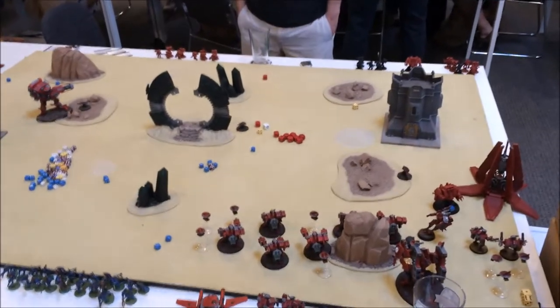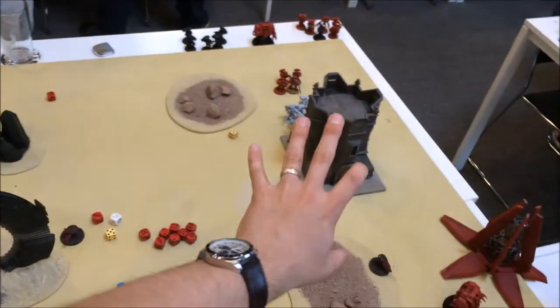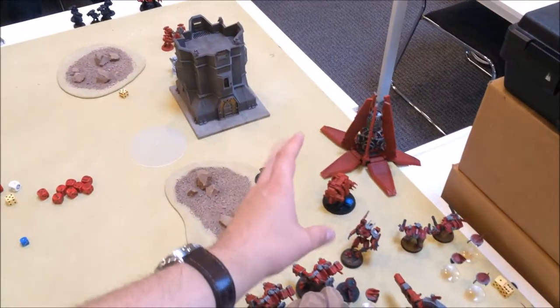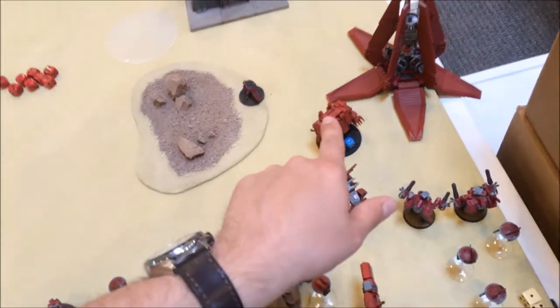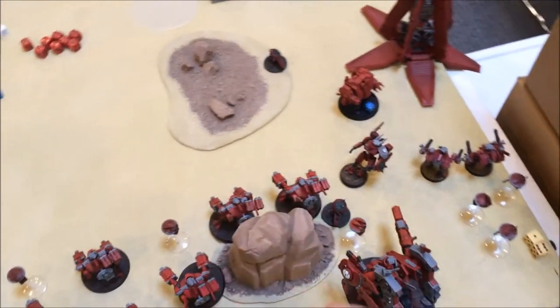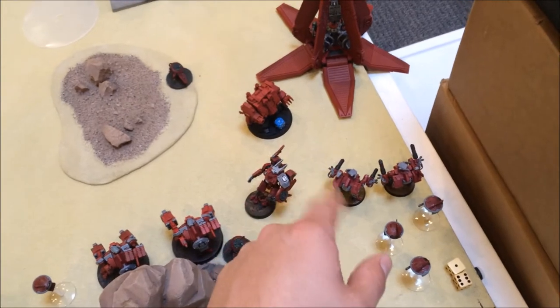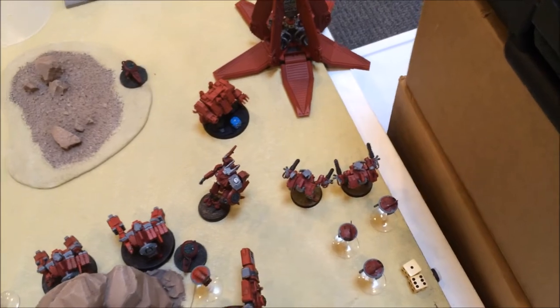Bottom of Turn 1: Blood Angels moved the remnants of their force over here behind the Bastion, then dropped one of the two pods with a Dreadnought right on my front line. He popped out and got intercepted by one unit of Broadsides and the Fusion Blasters from the Riptide — left it with one hull point — but he still laid down a Meltagun and a Flamer, enough to kill two Marker Drones and one Crisis Suit. I got a morale roll for this, and thankfully they do not run off the board.